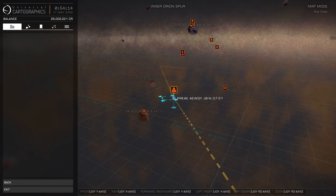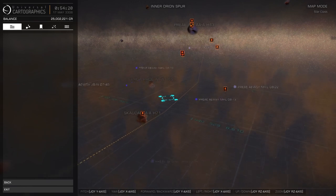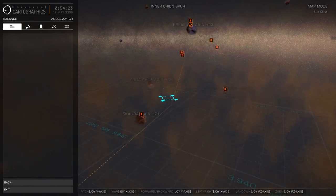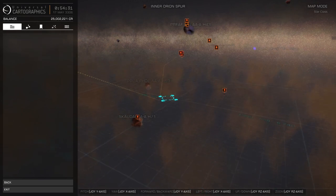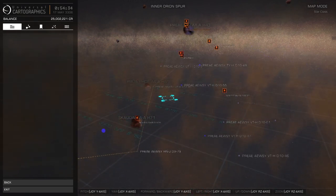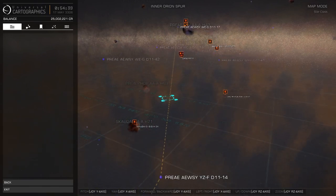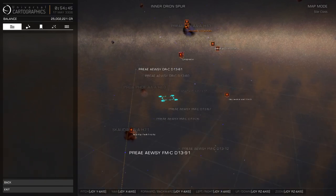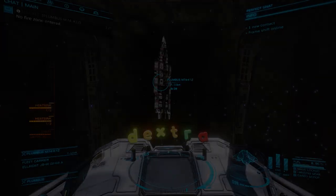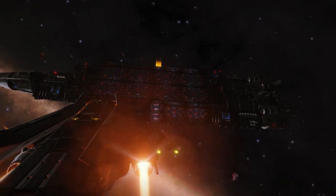So I gave up on mining and concentrated on exploring while jumping the carrier to see how quickly I could get to my destination. This process went much better. I refueled the carrier and ordered it to jump, then got back in my DBX and started exploring along the same route. Every time the carrier reported a completed jump, I'd order it to jump again remotely while I continued to explore. The carrier would usually end up about a thousand light years ahead of me before running out of fuel, at which point I'd stop, jump to the carrier, get it refueled and moving again, then go back to exploring and repeat.